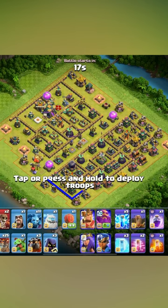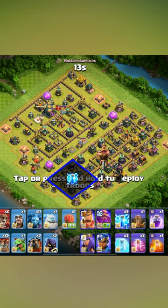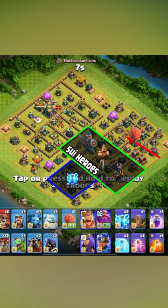We're gonna lightning down to the bottom single target inferno, take this area down, send our heroes into the eagle. Maybe even grab the royal champion, and then stone slammer to the right side. I want to try to grab the whole bottom side, and then wallow near the town hall since that's where the air defenses are.